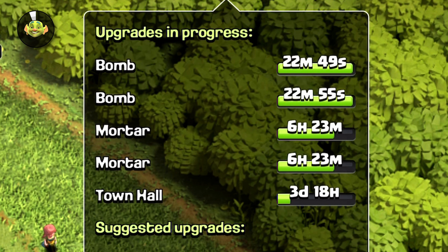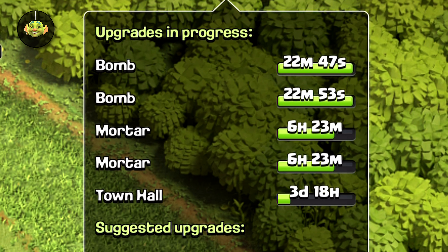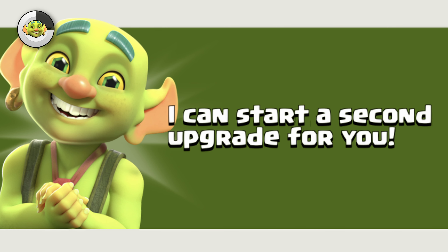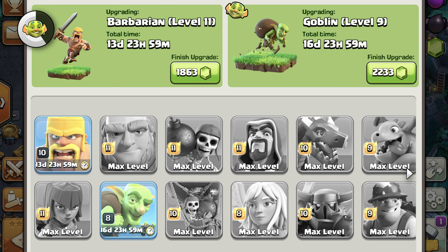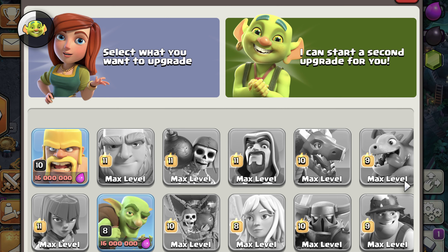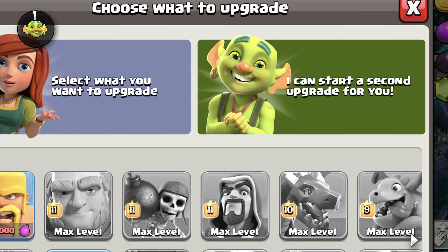Any upgrades that don't finish before this event ends will continue upgrading until they're complete. You're also going to get a second goblin to help with the research in your laboratory. That means for this limited time you're going to be able to upgrade two things in your laboratory at a time. And just like the goblin builder, the goblin researcher will cost a few gems to upgrade something.